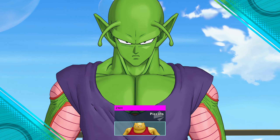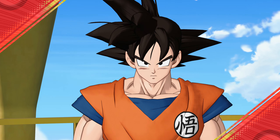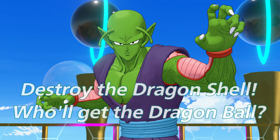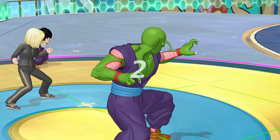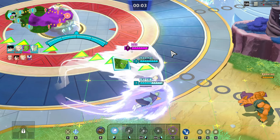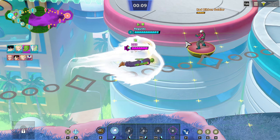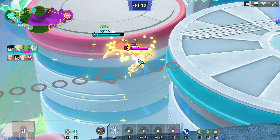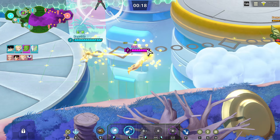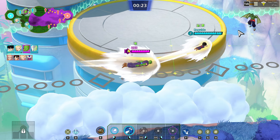This time we have a Zamasu alongside 18 and Gohan. Having a Zamasu on the team is going to be huge. We're up against a Krillin, a Goku, another 18, and a Cooler. I really want to unlock Cooler man, I really do. Alright, I'm gonna go top again I guess, because 18 was going bottom.